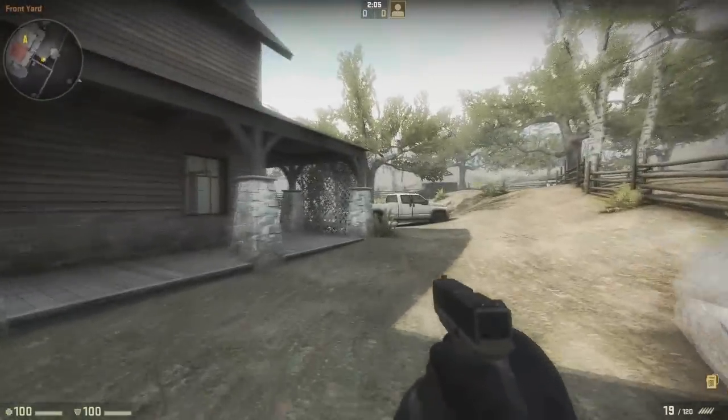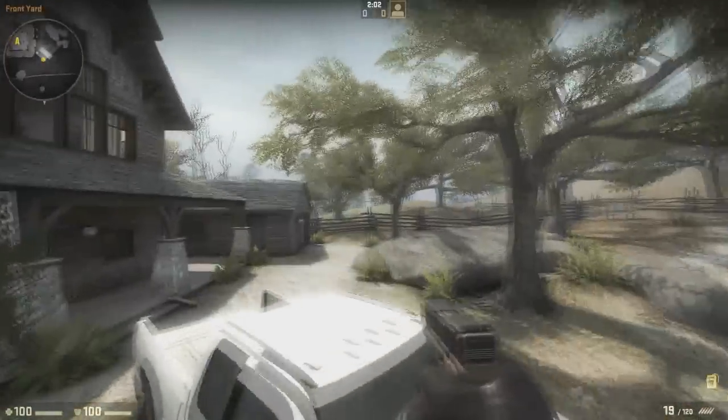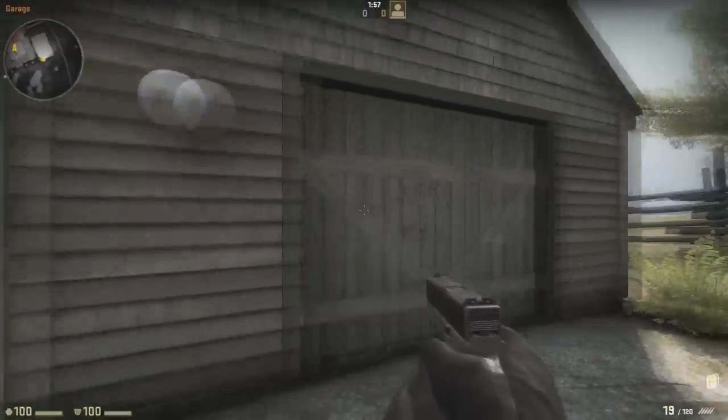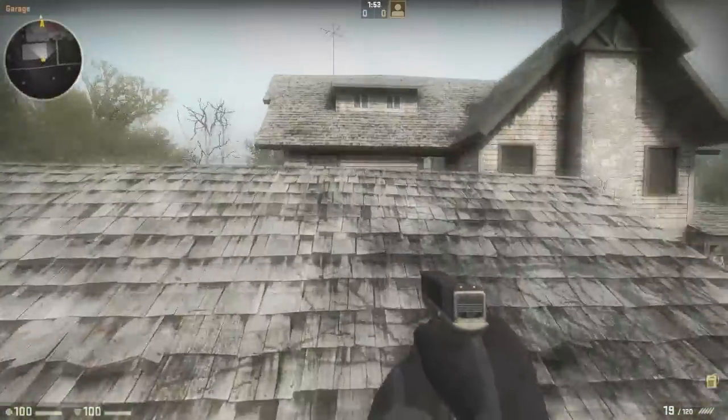So I'm just going to do that to begin with. CTs begin over there near the SWAT truck. There's only a single bombsite on this map, as far as I'm aware. This sort of bit here reminds me a little bit of Militia on Counter-Strike: Source.